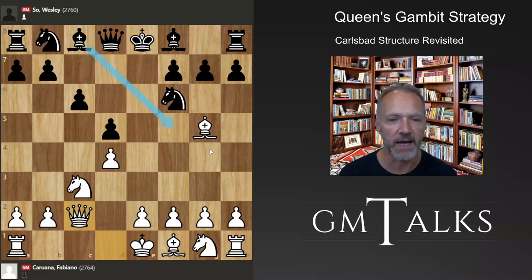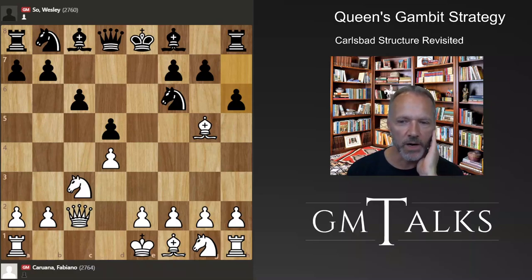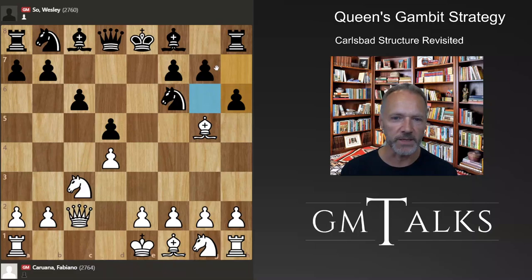Black would like to have that bishop outside because it can be a little difficult to develop in many Queen's Gambit lines. Even though white has exchanged on d5 and opened things up for the bishop, it's still the bad bishop because of all the pawns on the white squares. So you'd like to exchange that bishop, especially for the knight. h6 has become very popular recently — you just ask the bishop immediately where it's going. The downside is it weakens the white squares, making that square weaker than before.